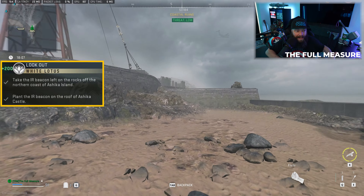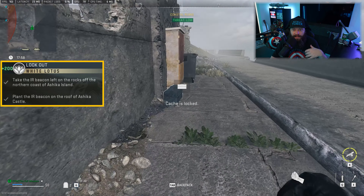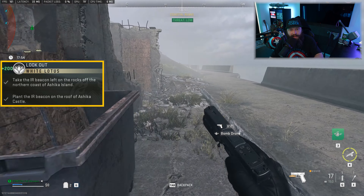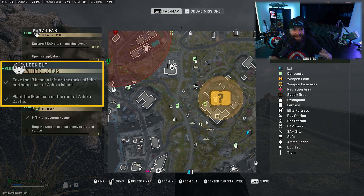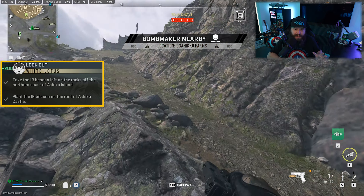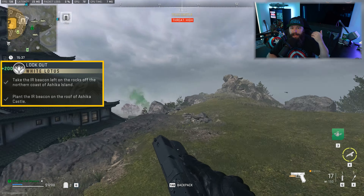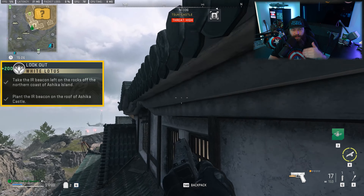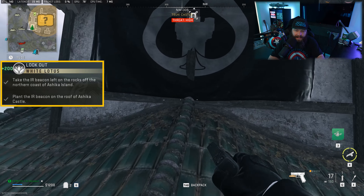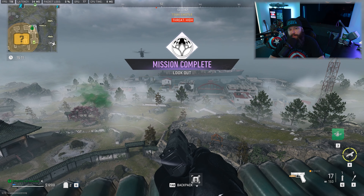You only need to pick up the beacon once to get the checkpoint tick, but remember — even if you die after that, you'll need to go back and get another one since you need the item physically in your backpack. Once you have the IR beacon, head over to the Ashika Castle area and get onto the roof of the main building — the highest point. There's a way to do this without too much trouble: from the left side of the castle on the outcropping area, jump across, get your parachute out, and that gets you onto the side of the roof. Climb all the way to the very top — be careful, the Wilson driving around may take shots at you — and you'll see a prompt saying 'place IR beacon.' Place it, get the credit, and you're done with this story mission and on to tier two.